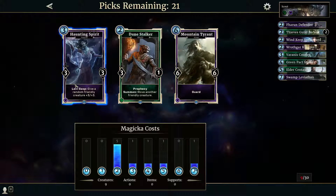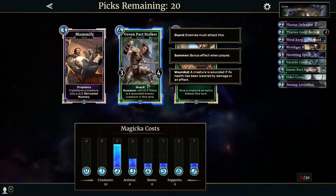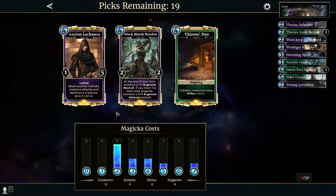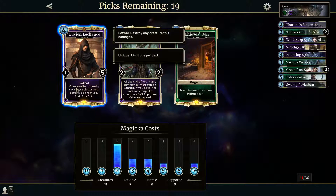A 6-6 with guard is not bad, but the haunting spirit is something that needs to be dealt with and it's pretty annoying. Action prophecy, transformer creature to shriveled — don't like it that much. A 3-4 guard with plus 2 plus 2 on a wounded enemy — pretty good. Give a creature an extra attack this turn only — I think we'll go for the 4-drop, 3-4 with guard. We get Lucian — lethal — when another friendly creature attacks and destroys a creature, give plus 2 plus 2. We'll take Lucian.